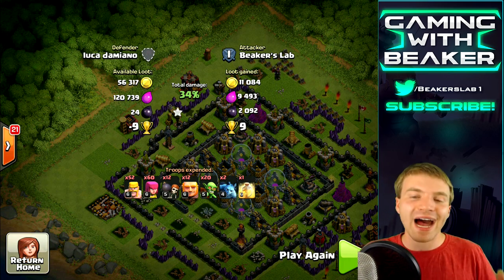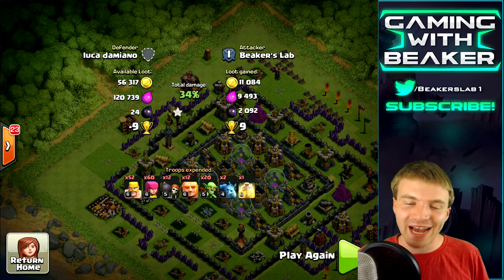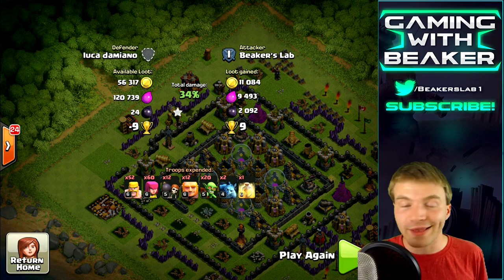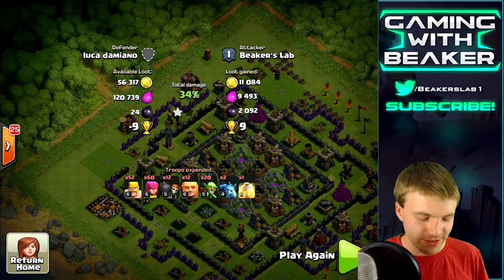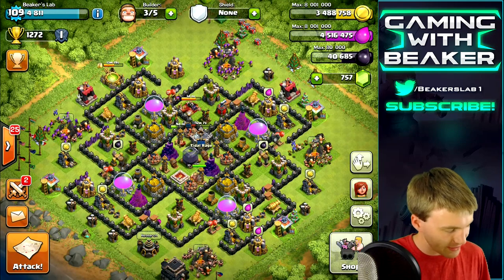That's what you want to be looking for. I would have taken this base even if it was only a thousand dark elixir because I knew I could get it - it was easy and straightforward. That's what I recommend: if you don't have heroes, take those easy raids and get it done. Let's go back to base and see if we have a full army - looks like we need a few more clan castle troops.